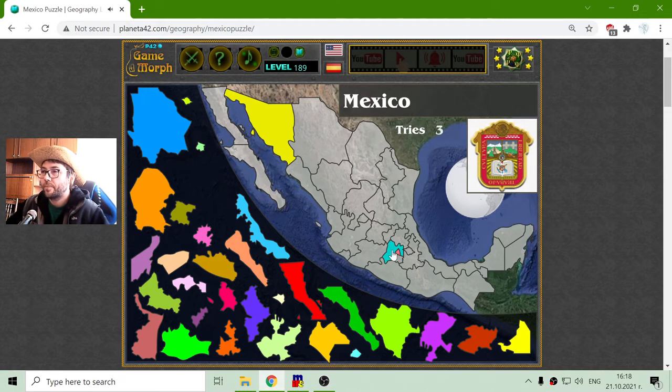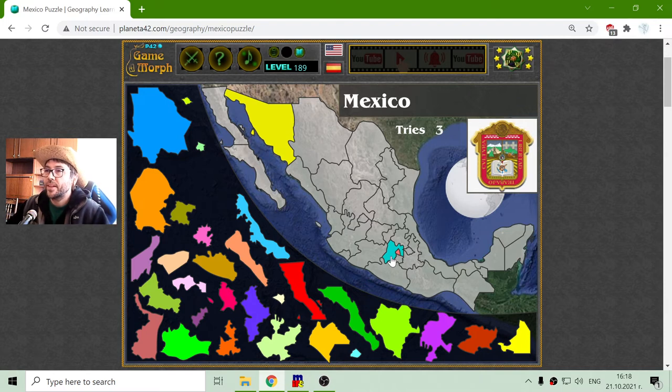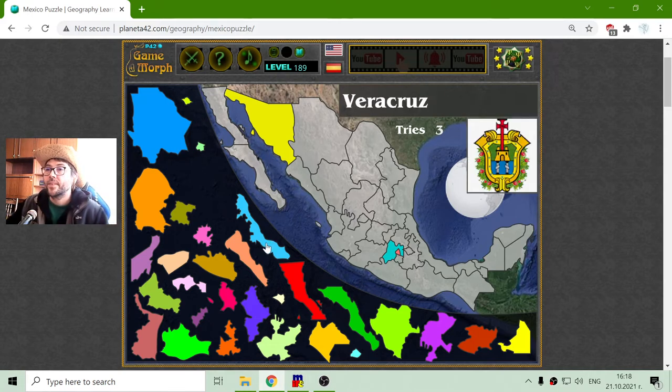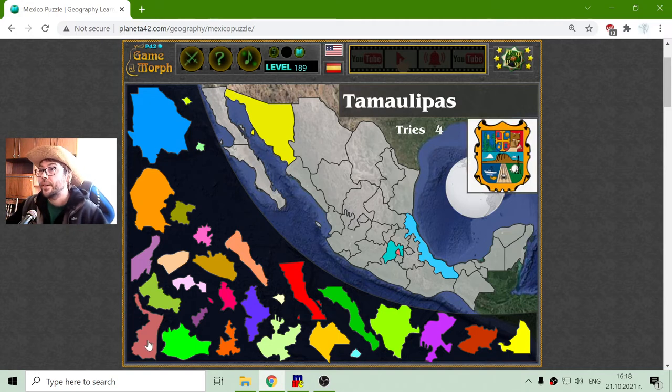There it is — the state of Mexico. Because it is the United States of Mexico, Mexico is actually one state, one of the states. This is Veracruz; it is situated near the Atlantic Ocean, where we have the Gulf of Mexico. The next province that borders the Gulf of Mexico is Tamaulipas.